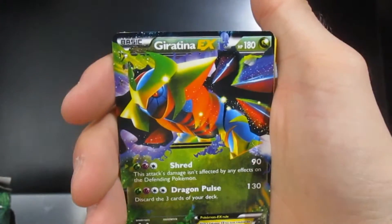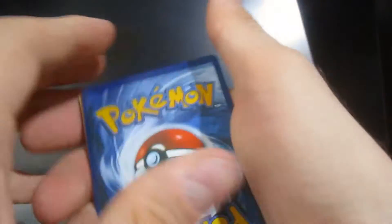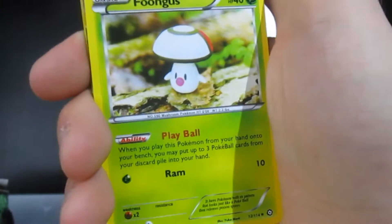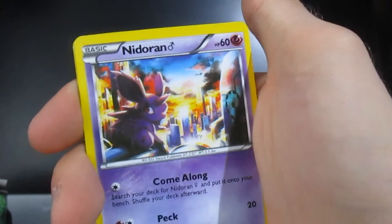Another EX in here — standard. Chimchar, Chimchar, Chimchar. My hands are hiding — I have to float my arms and levitate them towards the camera. Rayquaza — nice mega EX, I haven't got this one yet. That's a kind of cool card. Got a shiny for this one as well, really nice. Pokémon Ranger again.